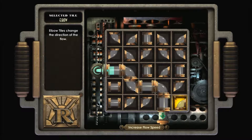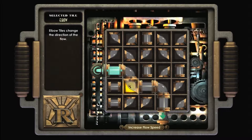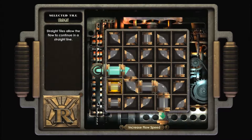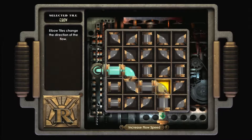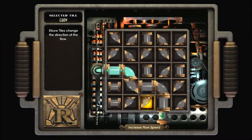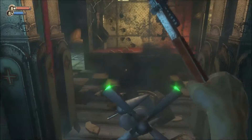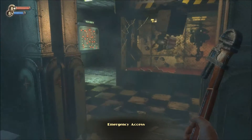There are things we can run into that we can't move, and those are things that will hurt us. One being alarms — that'll set off alarms. The other is overloads, which, if the flow reaches them, has the same effect as if the pipe reaches the end without being connected — it overloads, and we take a little bit of damage. Once we've connected everything, we can either increase the flow speed or right-click to skip it.